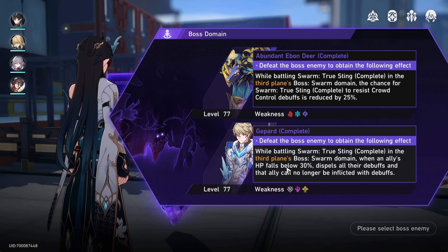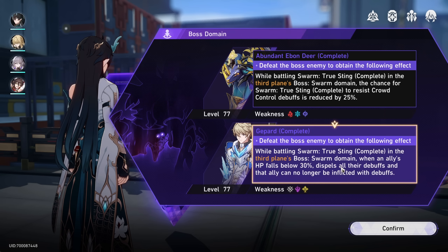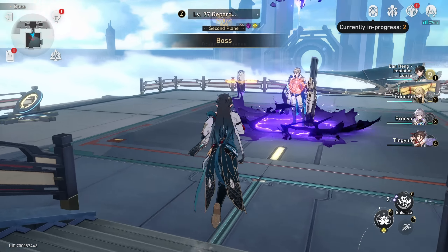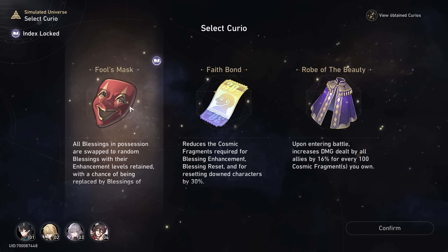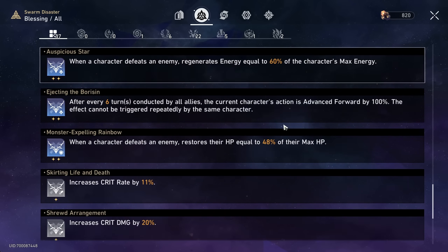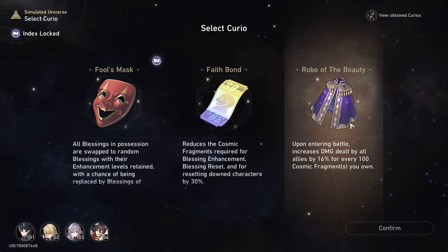In stage two we can choose the debuff the final boss will have. This one sounds better to me: when an ally's HP falls below 30%, it dispels all their debuffs and that ally can no longer be inflicted with debuffs. I don't have any debuffers so the first one's not very useful. Although maybe I should get a debuffer — I just figured difficulty 3 wouldn't be that hard but it's proving to be somewhat of a challenge already. Gippard was not much of an issue to be honest. I am getting a little worried about difficulty 4 and 5 though.